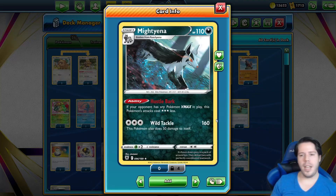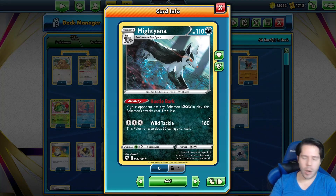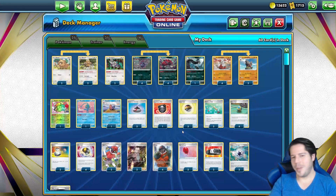Outside of that attacker we also feature Mightyena Hustle Bark — if your opponent has any Pokémon VMAX in play this attack costs three Colorless less, so Wild Tackle does 160 damage. It's really interesting how Drapion V has a similar mechanic, essentially punishing and exploiting VMAX Pokémon with free attacks.